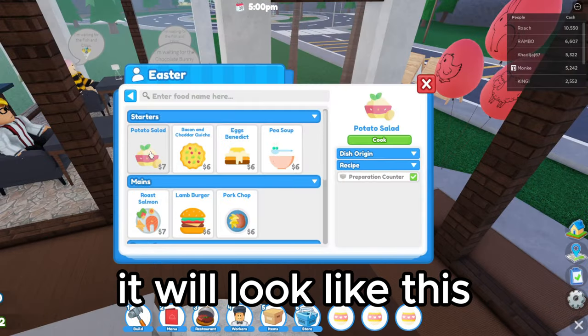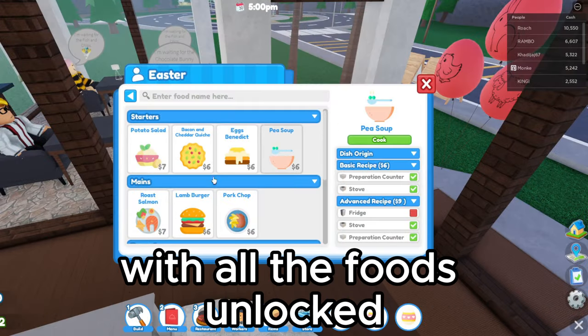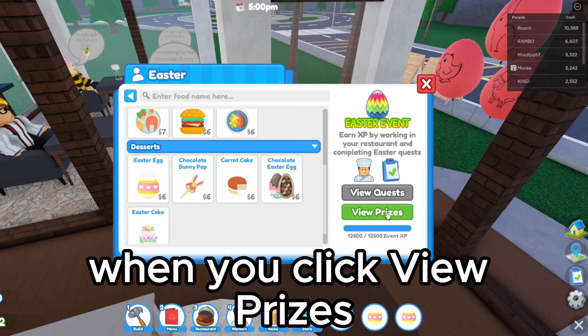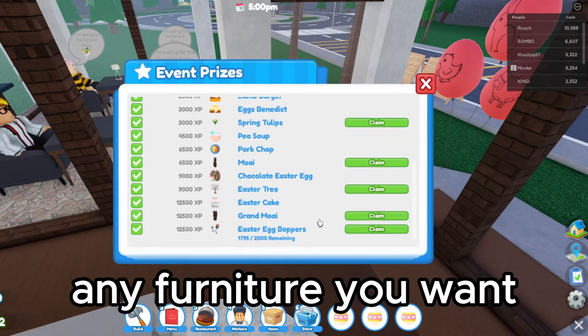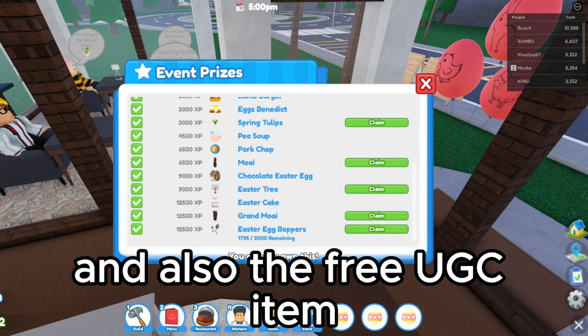When you complete the event it will look like this with all the foods unlocked. When you click view prizes you'll be able to press the claim button on any furniture you want and also the free UGC item.